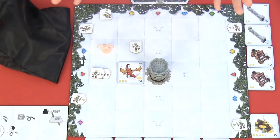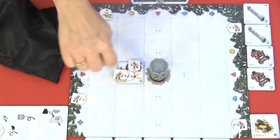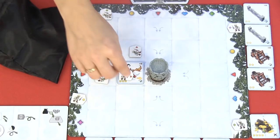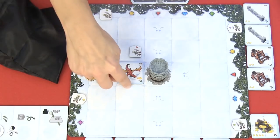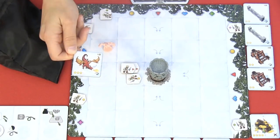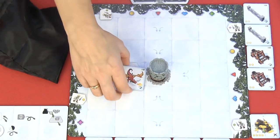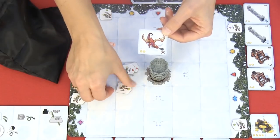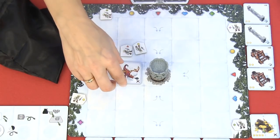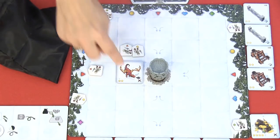The dragon is scary — all the skeletons want to run away when they see the dragon. If skeletons enter this space, you may decide which direction to turn each of them. You can also place the dragon on a space where there are already skeletons; you would immediately flip it and decide where to send those skeletons. When it is used, you flip it over, and the next time a skeleton enters that space, you will lose the dragon.